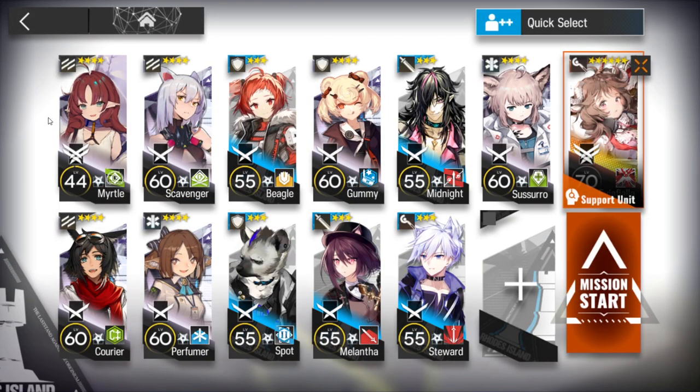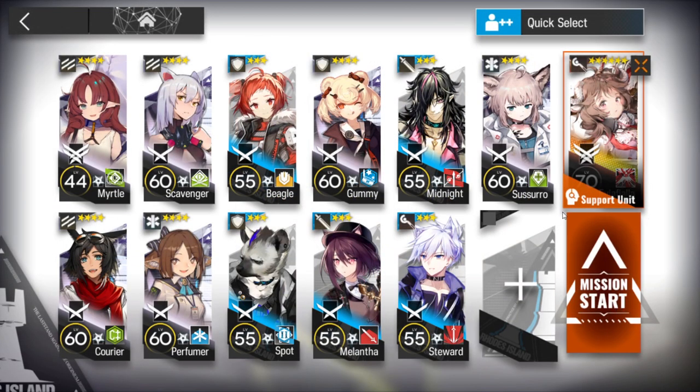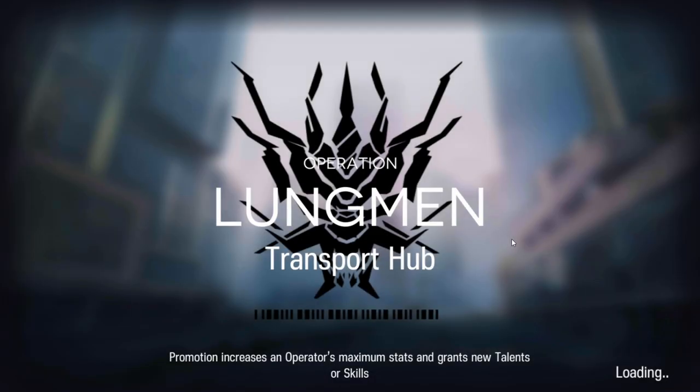Myrto is used only to get the Elite 2 — I want to use her for DP, but if you have her it will make everything easier. You'll need two good vanguards, one AoE medic, one single-target medic, one medic defender, two of your best defenders, one duelist guard, one ranged guard, one caster, and one single-target medic. For the last slot, just pick whoever you want. Let's do this.